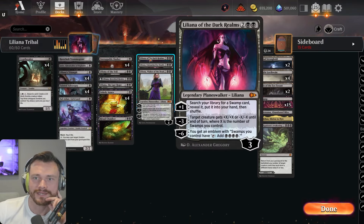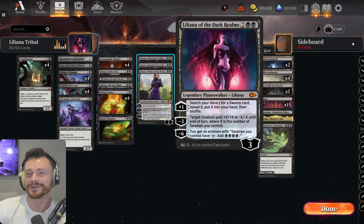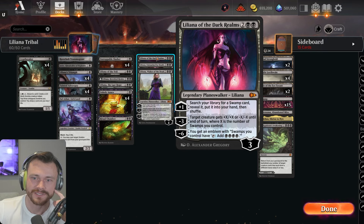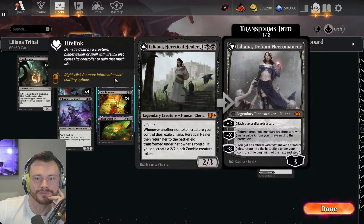Then we have the four mana Liliana of the Dark Realms — kind of like Koth, the red planeswalker. Plus one: search your library for a Swamp card, reveal it, put it into your hand. Minus three: target creature gets plus X/plus X or minus X/minus X where X is the number of Swamps you control — it's a little removal spell. Or you can minus six to get an emblem where Swamps you control tap to add four mana. Very cool.